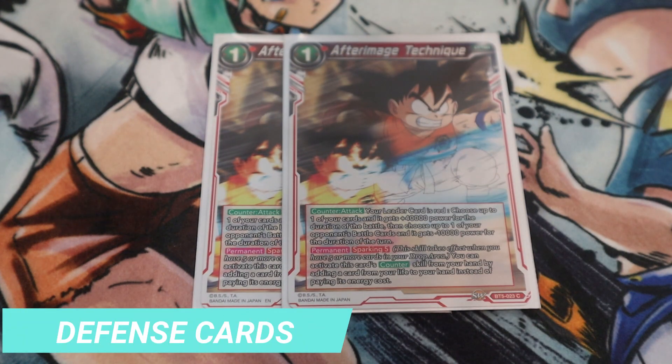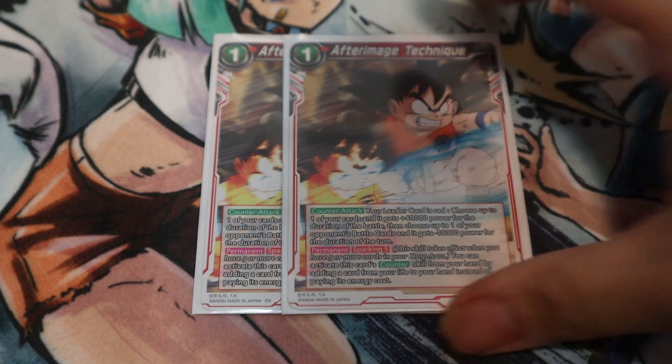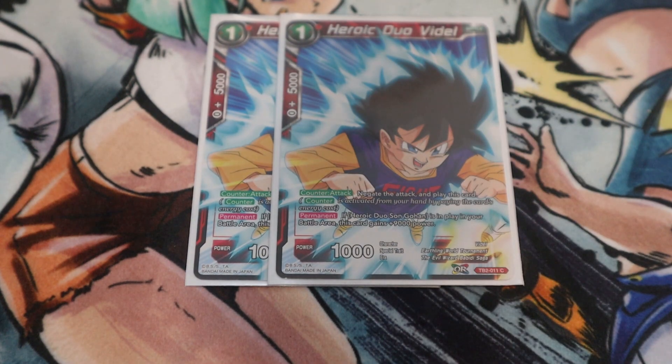For your defense cards, you have your negates: After Image. This deck doesn't have a lot of ways to deal with the board in terms of removal, so minus-10k can knock something off the board. It's not necessarily full board removal but it can remove annoying early game cards — 5k crit attack swings like Trunks and Gohan and so on.